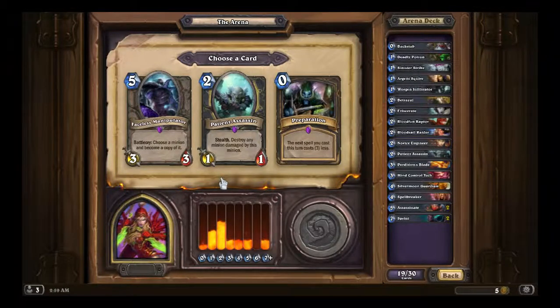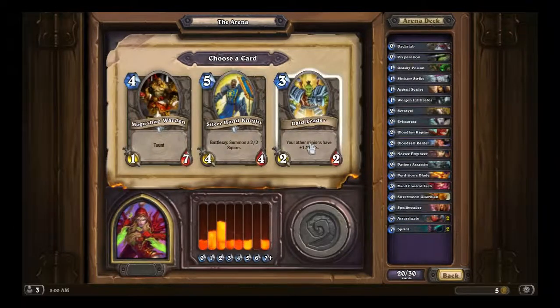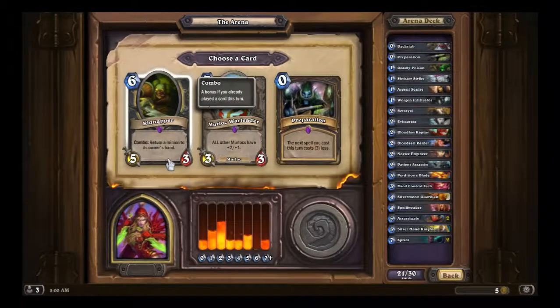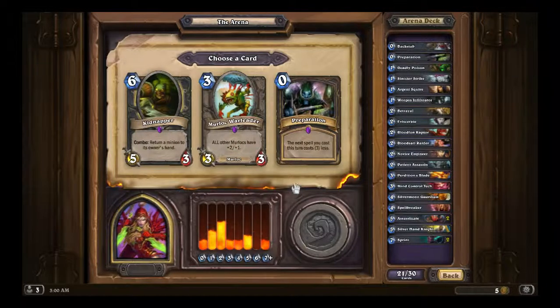Really? Really? This is a hard choice. Faceless Manipulator — I mean, that's not useful for us right now because we don't have anything it can actually turn into. That's the problem. Patient Assassin, good card. Preparation — even better. Preparation is just awesome: the next spell you cast this turn costs three less. Both of these are really good. I'm going to go for the Preparation. Mogushan, Silverhand, or Raid Leader — Silverhand, all the way. Kidnapper — that's interesting, but going to have to go for the Preparation.